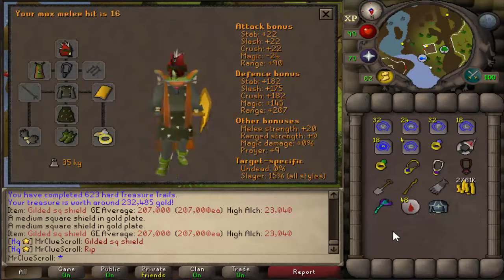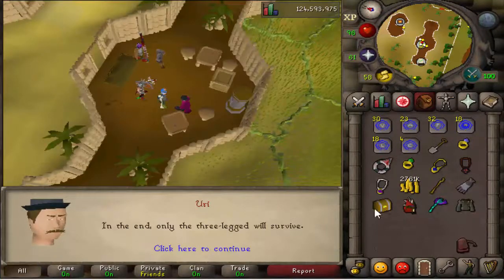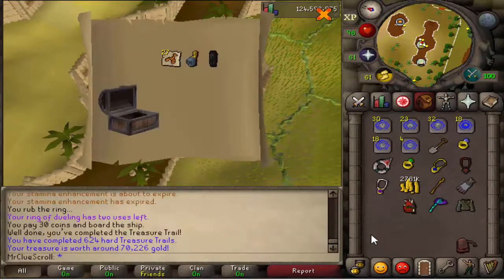Let's rock it really quick just to see how it looks — oh that's so disgusting. Here we go, another hard clue scroll done from abyssal demons. If we get back-to-back rare drop table drops and it's a gilded shield or something I'm gonna be pissed. Oh my god, I saw the gold and I actually got really scared.